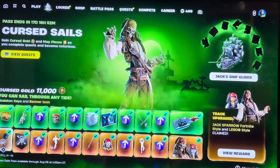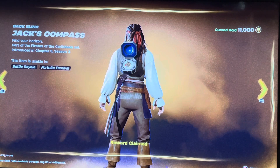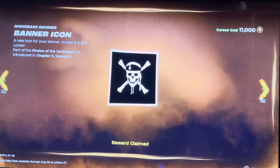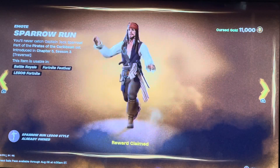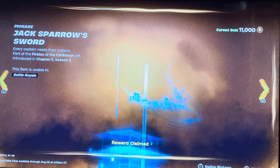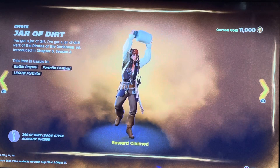The premium tab is this one right here. Jack's Compass — this is the compass he uses to find the Black Pearl in the first movie. Battle Icon — I'm definitely going to equip that. Level Up Token. Emote: Sparrow's Run — that's basically his run. Level Up Token. Jack Sparrow's Sword. Emoticon — filler. Level Up Token. Jaw of Dort. Level Up Token.